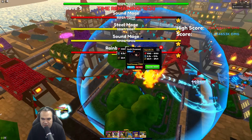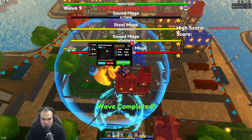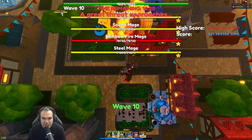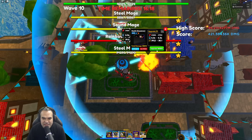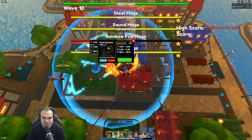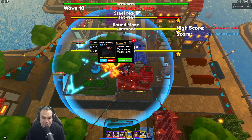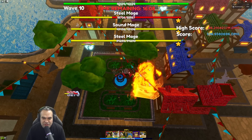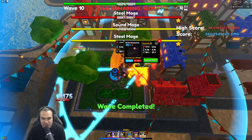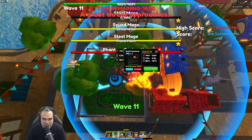Once your farms are maxed — you should max your farms around wave seven — you're going to max out your Itachis after that. It's a pretty boring initial start to this strategy, but Itachi just does so much damage. Keep in mind you do need to have his Mangekyo Eye relic on him, so you'll have to go farm that if you don't already have it.